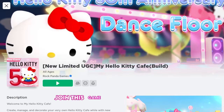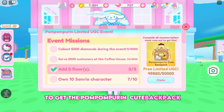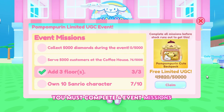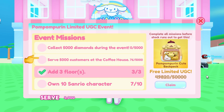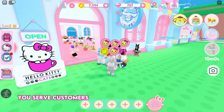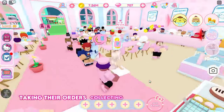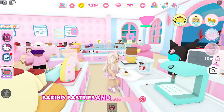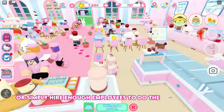Join this game, My Hello Kitty Cafe. To get the Pompom Purin Cute Backpack, you must complete four event missions: collect 5,000 Diamonds during the event, serve 5,000 customers at the coffee house, add three floors to your cafe, and own 10 Sanrio characters. You serve customers by welcoming them into your cafe, taking their orders, collecting money when they finish, baking pastries and preparing beverages — or simply hire enough employees to do the work for you.